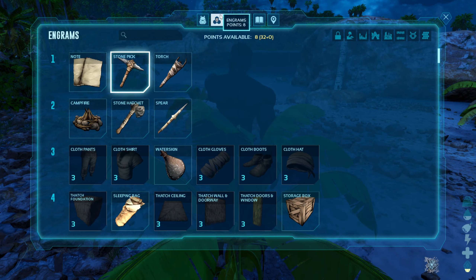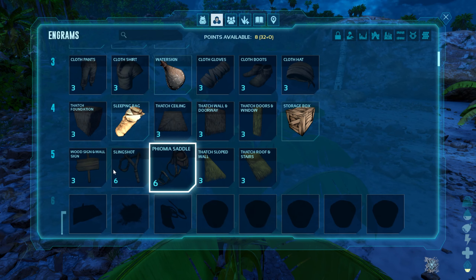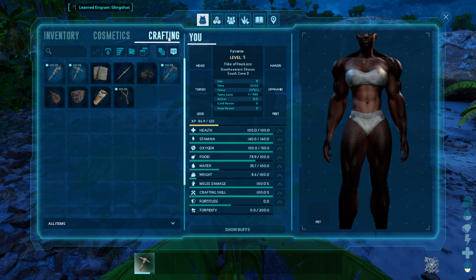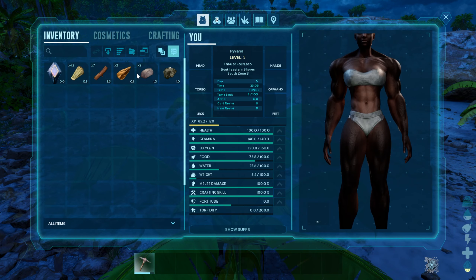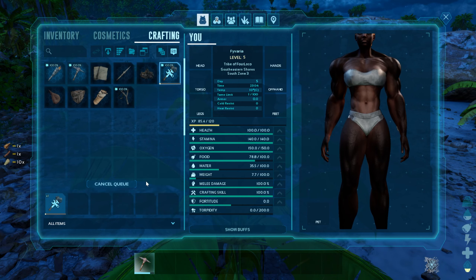Oh yeah, I'm a dumbass. Problem solved. Problem solved real quick. I was like, why can I not click? What the fuck? That's just where you, like, buy what you want to be able to craft next. I figured that out. All good.